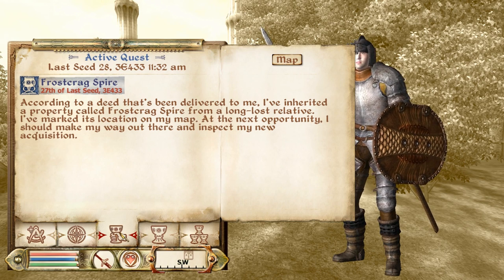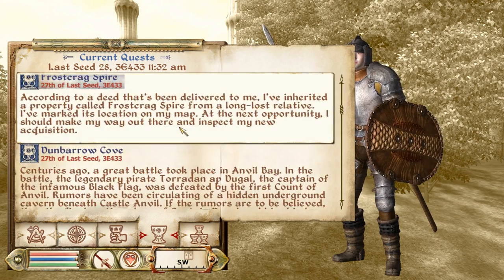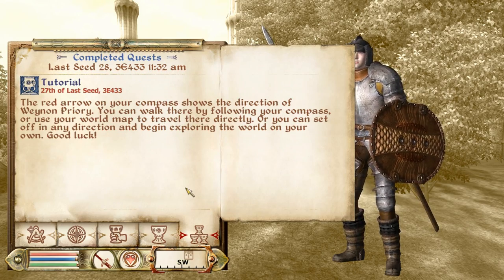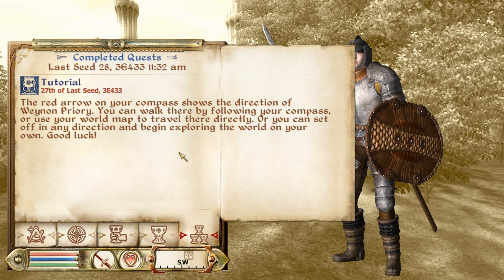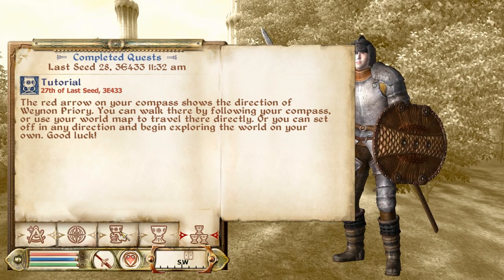These three last ones are your active quest, which is the one you're doing right now, all the quests that you can do, which is under the current quests menu, and then finally the completed quests, which is the ones you've already done. Since this is the beginning of the game, the only one I've completed is the tutorial.